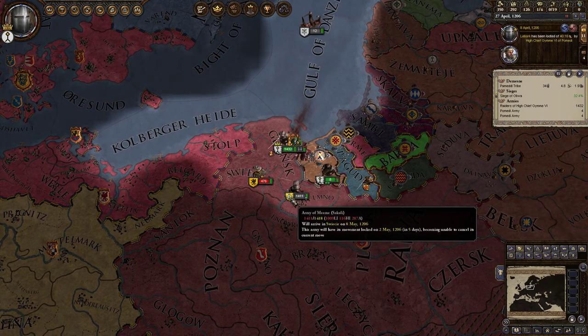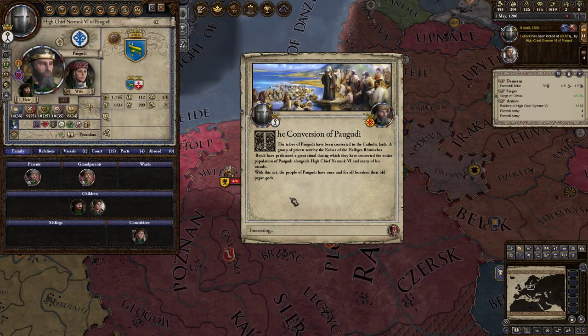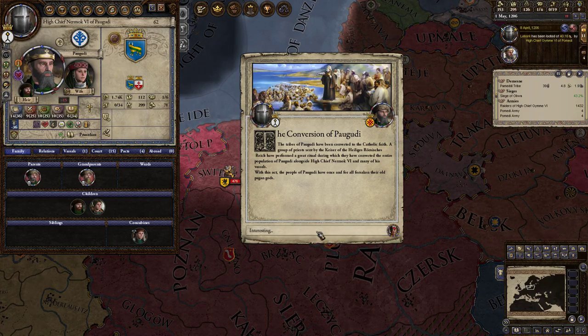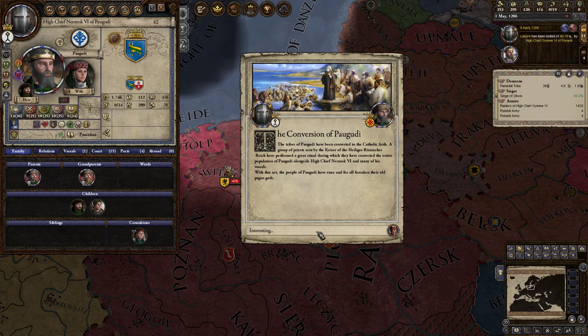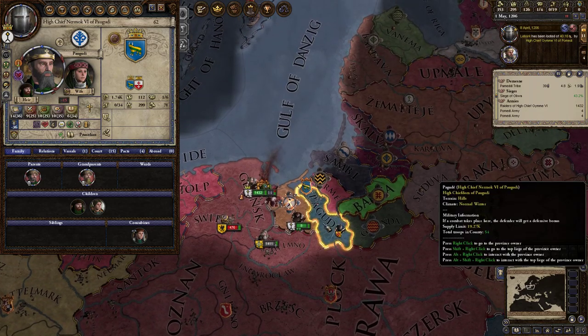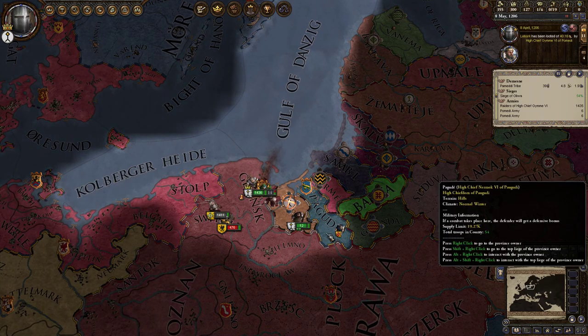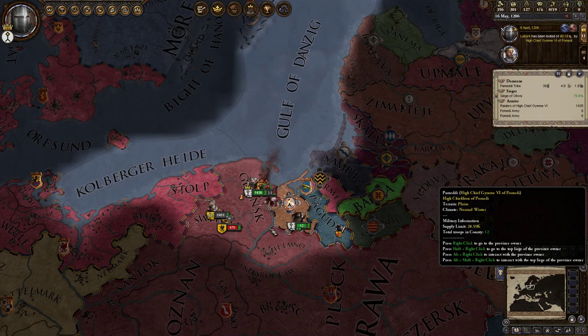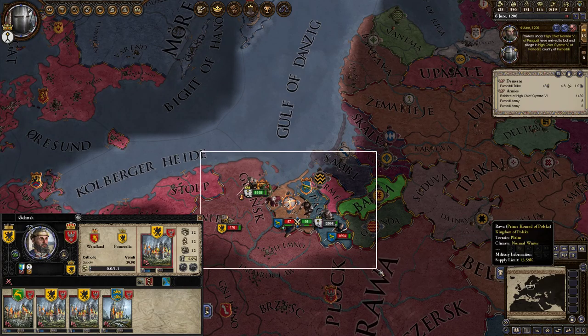Now the conversion of Pau-Gudi: the tribes of Pau-Gudi have been converted to the Catholic faith. A group of priests sent by the Kaiser of the Heiliges Römisches Reich have converted the entire population of Pau-Gudi alongside High Chief Nermok VI and many of his vassals. With this act, the people of Pau-Gudi have once and for all forsaken their old pagan gods. This ain't right, and I will show them. We gotta teach them a lesson.